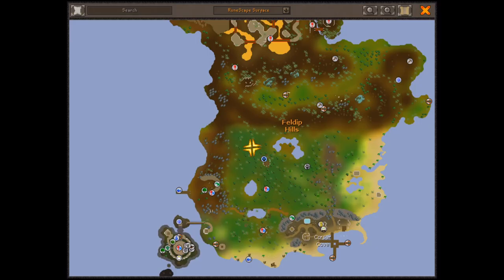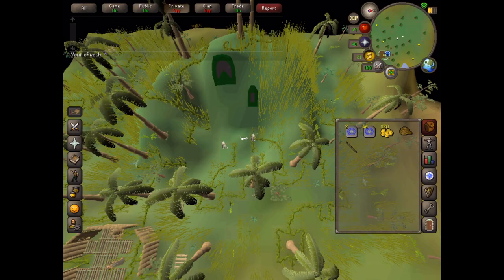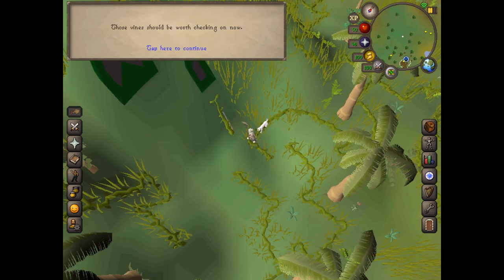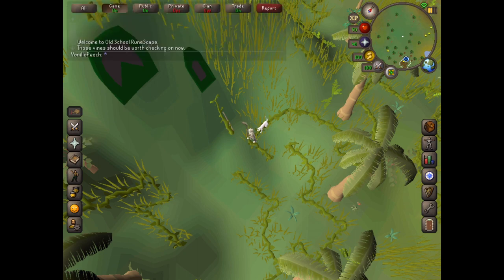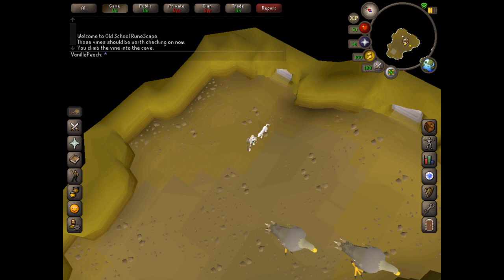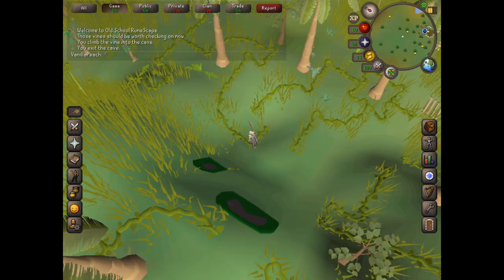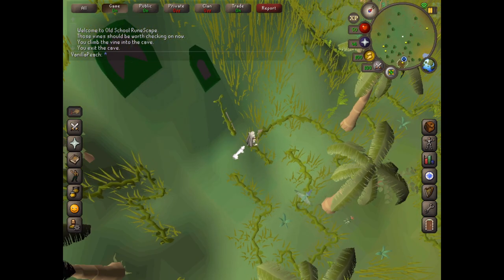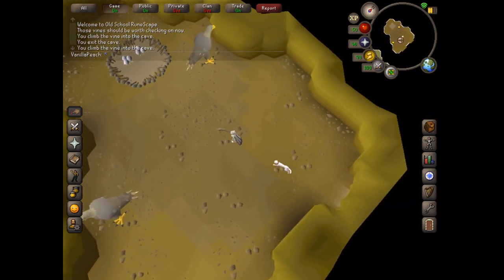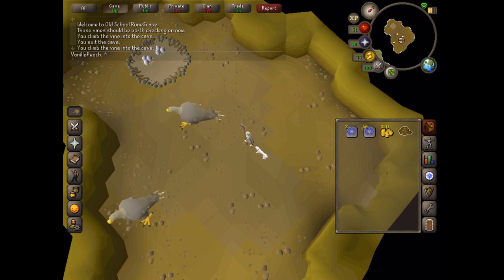This is where it is on the map. For me, I've got a teasing stick, and I'm just going to use it on this vine. After 40 minutes, you'll get a message pop-up that says 'those vines should be worth checking on now.' Then you can climb the tall vine. Once you've done that, you have access to go in and out of the cave. It looks like that's something you only need to set up once, so it's really easy.